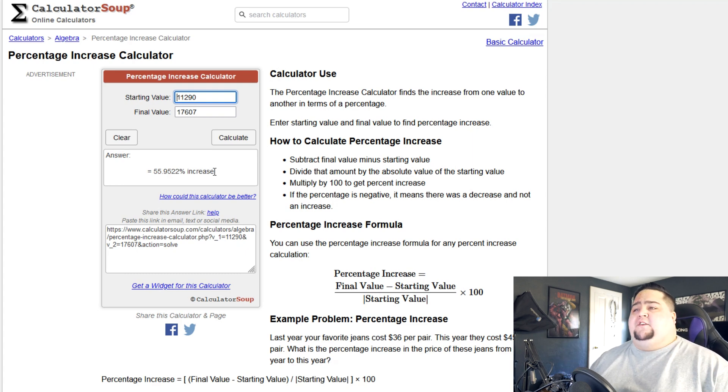Pretty darn good uplift. And we're not even talking about things like DLSS 3, which could obviously help improve that performance even more once more benchmarks and more games come out with it, and if it works as NVIDIA's advertising. But 56% uplift in performance from the 3080 to the 4080 — that's pretty good. I think I'd be happy with that if I was in the market to pick up a card.